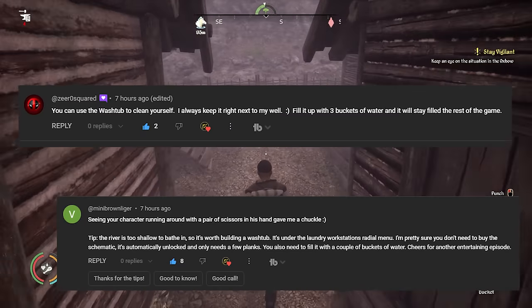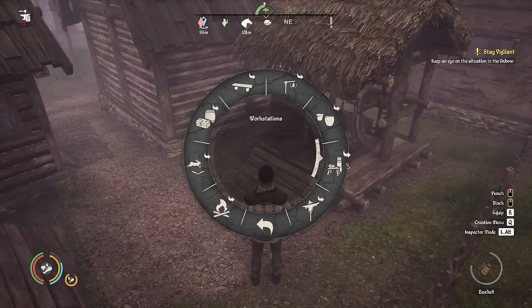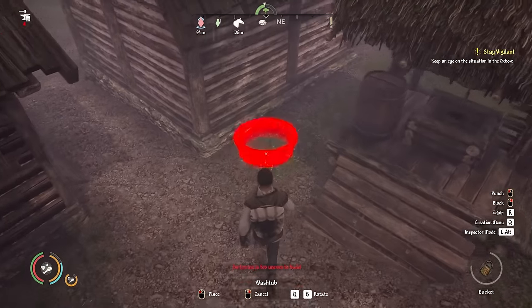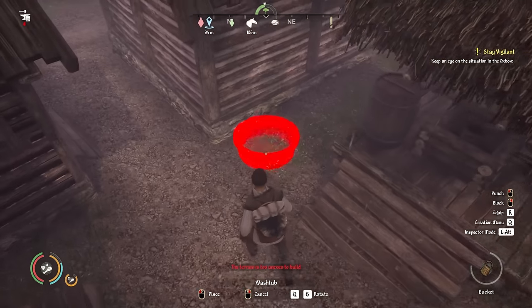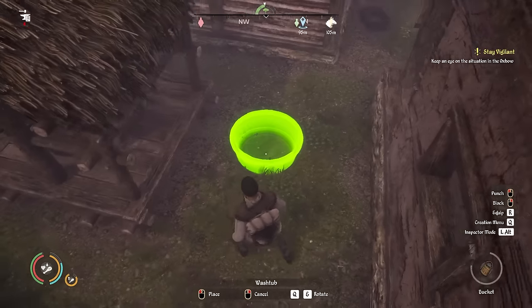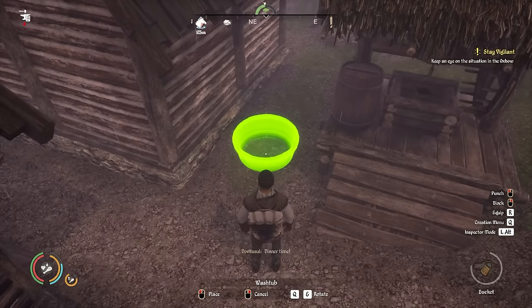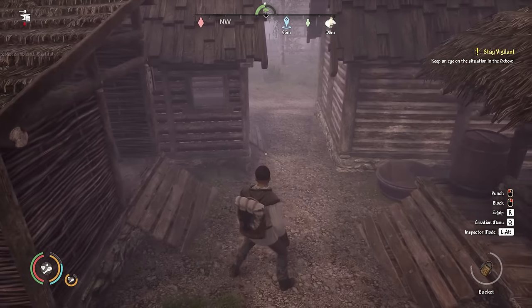We had a comment from Zero Squared and also Mini about how we can just build a wash tub in our town, and if we put that near the well, that seems like a really good idea. In the previous episode I was mentioning we're struggling with washing. The well is pretty secluded, so I think I'm just going to place it down here for now rather than making a proper washroom. Perhaps that's something we'll do later on - when we make a neighborhood in the city, we could have more advanced things over there.